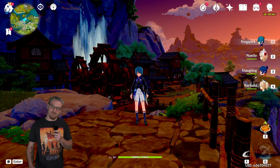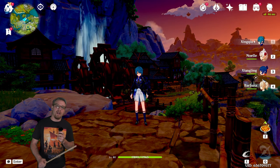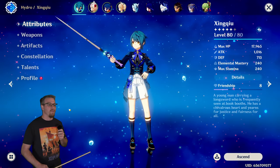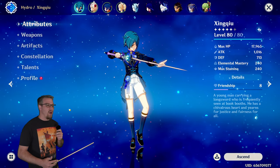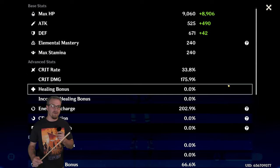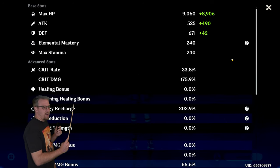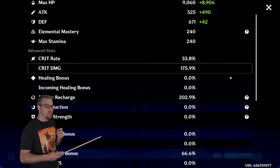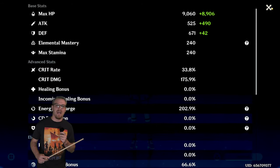Just like we do in every one of these videos, we are going to look at the current build of the Xingqiu that we are using. My Xingqiu is level 80 out of 80 with almost 18,000 HP, 1000 attack, EM 240. His crit split is 33.8 over 175.9 with 202.9 energy recharge and 66.6 Hydro damage bonus.